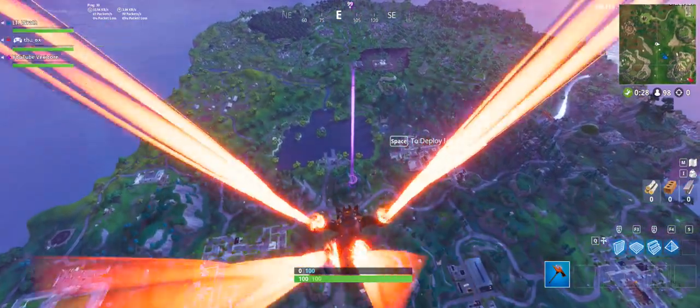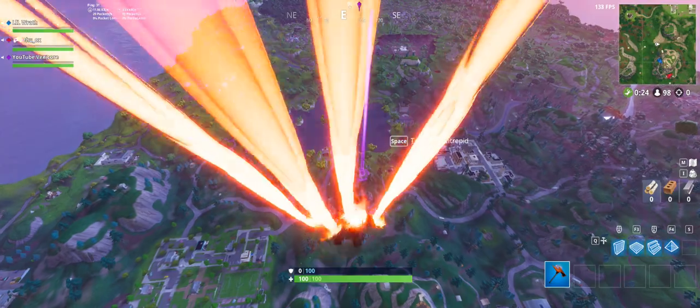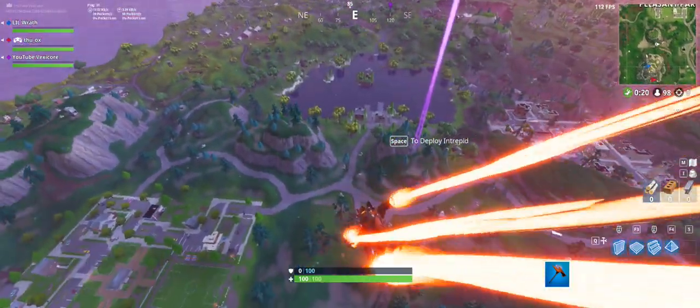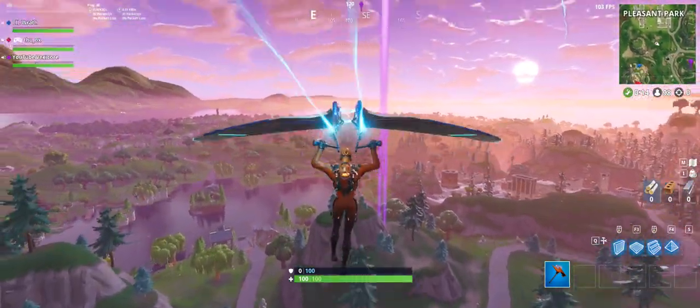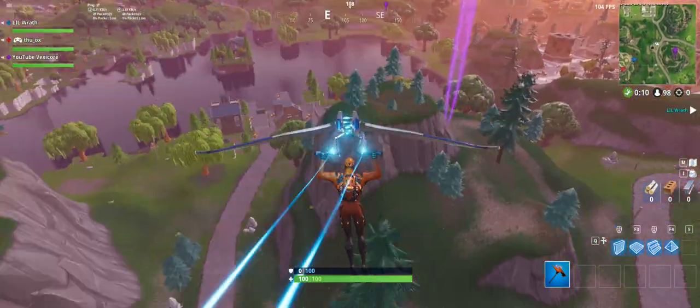Dude, what was that? Oh, is it done? Look at this guy. Oh no, how do I change my right? I need to invert horizontal. Land on top of the mountain so we could see everything. Cause John said it hit tilted. John, does it hit tilted?